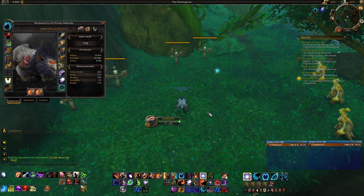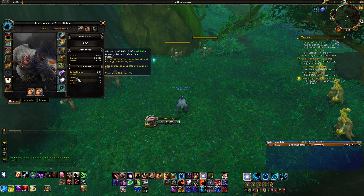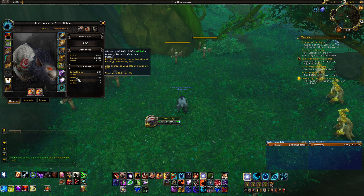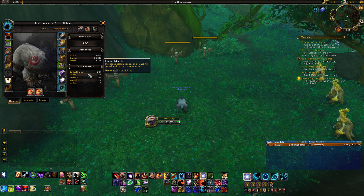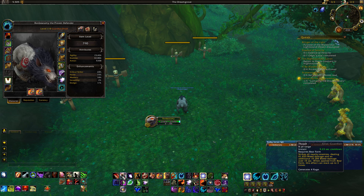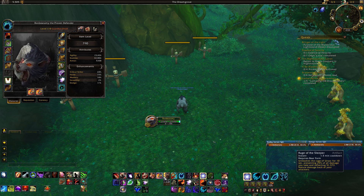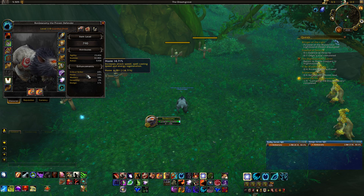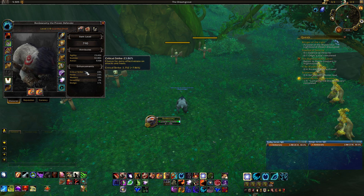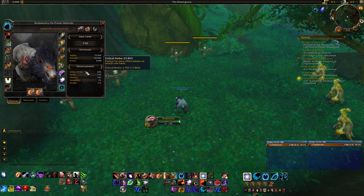For stat priority, Mastery is your go-to — it increases survivability by increasing your health and healing received, and also increases attack power. Even after the pre-patch nerf it's still one of your best survivability stats. After that, Haste is very important — it reduces the cooldown of your auto-attack and abilities like Mangle, Thrash, and Frenzied Regeneration, so you can use them more for rage generation and more frequent healing. Then Versatility for straight damage reduction, and Critical Strike has no interaction with survivability and is your worst secondary stat. So: Mastery, Haste, Versatility, then Crit.